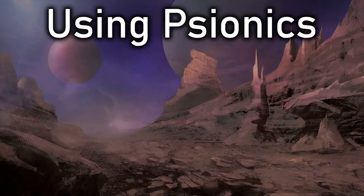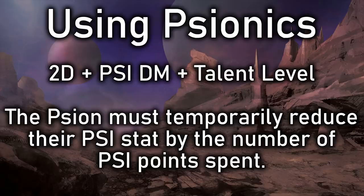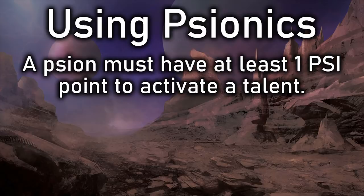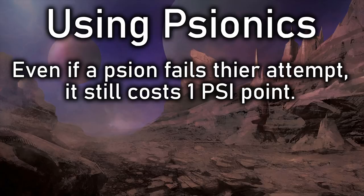Using Psionics is like using any other skill in Traveler. The Traveler rolls 2D6, adds their dice modifier for their current Psi stat, plus the skill level for whatever the talent is, and if they get the target number or higher, they succeed. However, there's also a cost for each talent used, and a Psion must temporarily reduce their Psi stat by however many Psi points they've used. This means their Psi stat modifier goes down as their Psi gets lower, making future successes harder to achieve. Psi points are regained at the rate of one point an hour, starting three hours after Psionics were last used. A Psion must have at least one point to activate a talent, but if that talent costs more Psi points than they currently have, the remaining points are treated like physical damage, lowering their other stats. Also, even if a Psion attempts to use their Psionics but fails their skill roll, the attempt still costs them one Psi point.